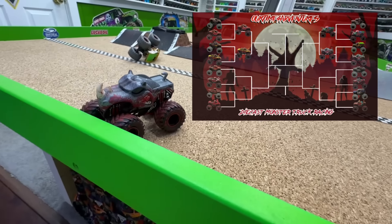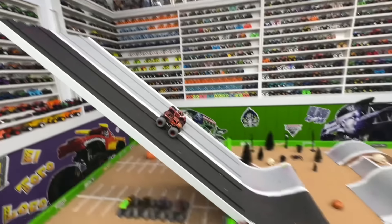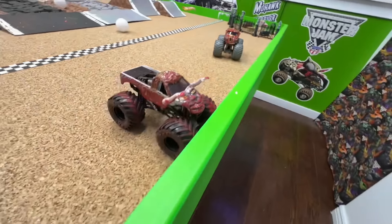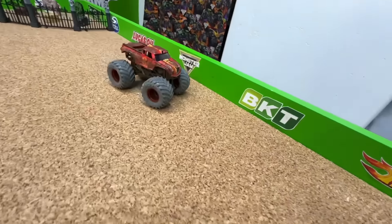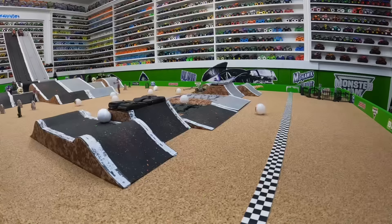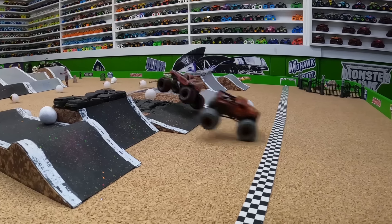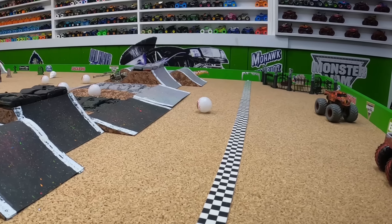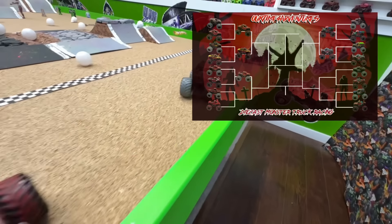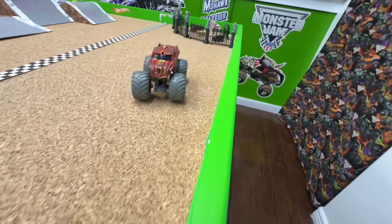Now we have custom hunter Radical Rescue taking on Original Zombie. Both trucks wheel to wheel coming up off that first jump — big air from both — nice landing over the eyeball. The zombie slows up over the crush cars and Radical Rescue takes the win by a truck length. That's the closest race we've seen today. On the replay: these trucks are banging off each other off the first jump, big air, smooth landing, still getting together over the eyeballs — but Radical Rescue passes at the last minute for the win. The hunter Radical Rescue comes to the rescue of the hunter team, finally getting a win.